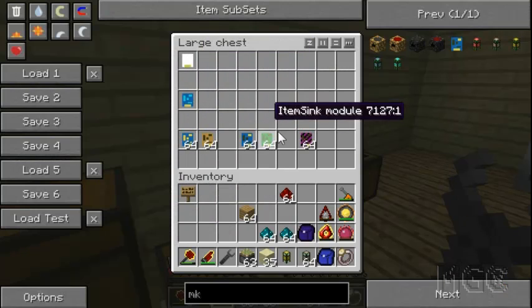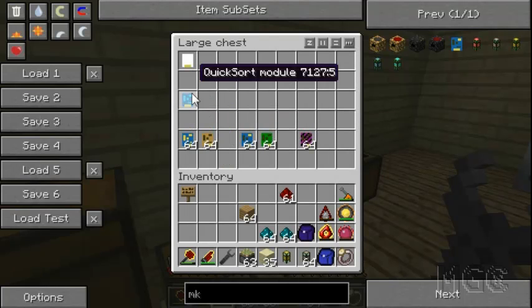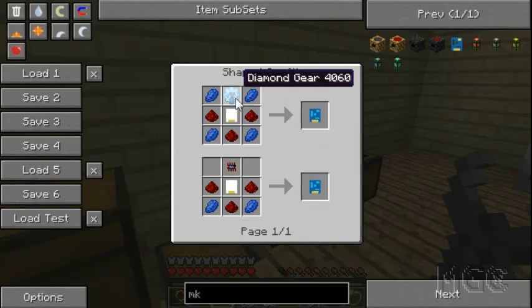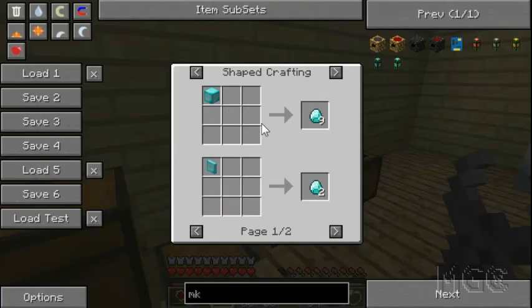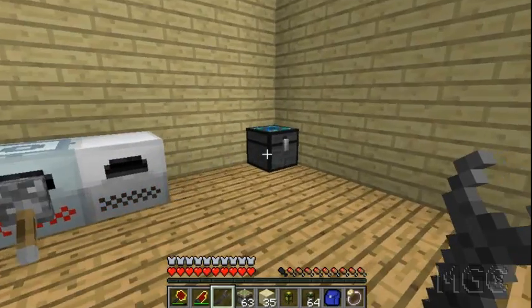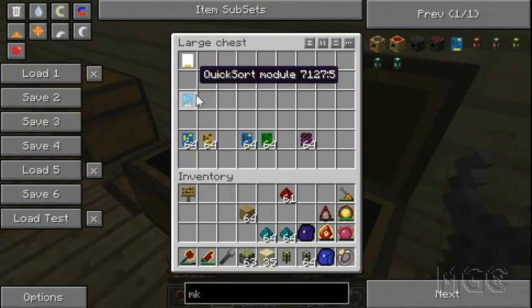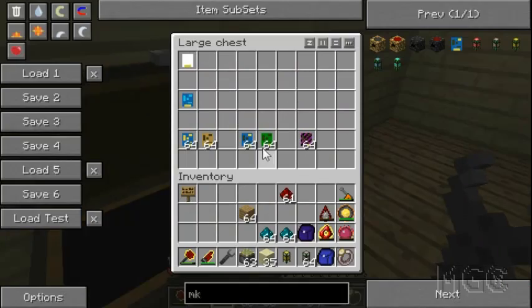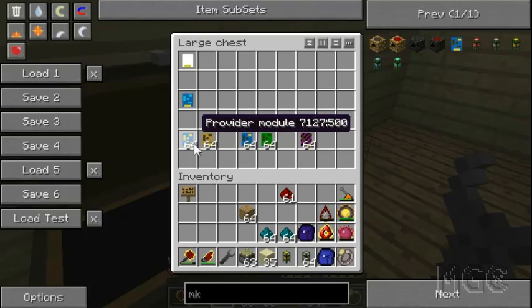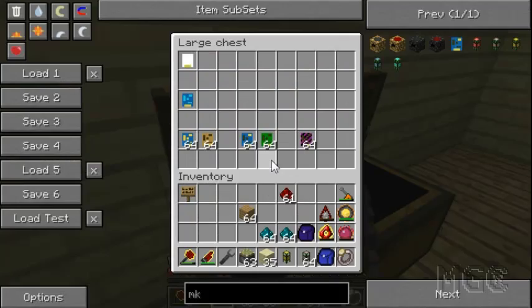To make all these modules you'll need a blank module to start with. The quick sort module — you only need one — is the most important part of your sorting system. It's crafted with a diamond gear, which is pretty expensive. This is the module that will pull all your items out of your input chest. Next you've got provider modules, which you attach to chests so your crafting system can make use of the materials.